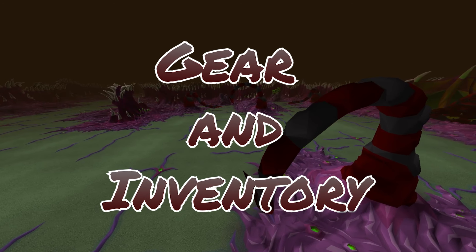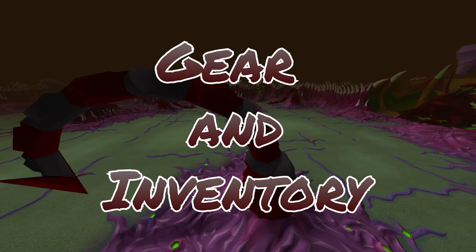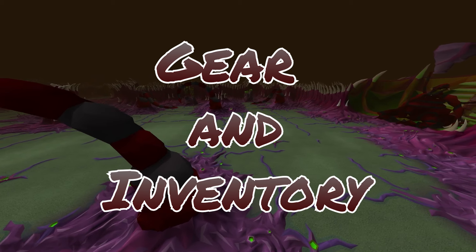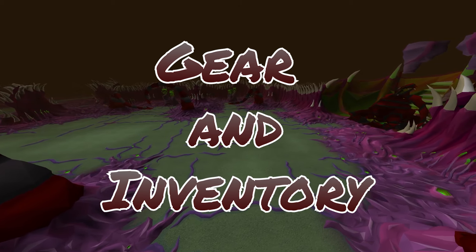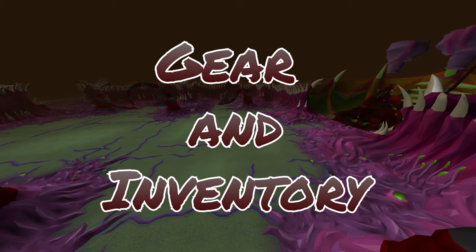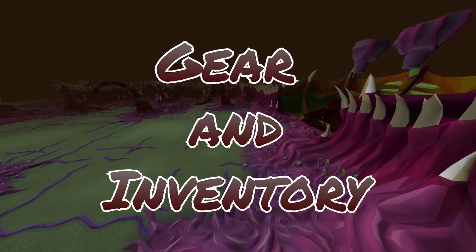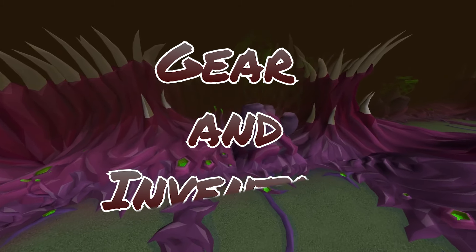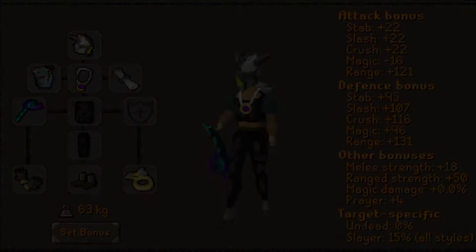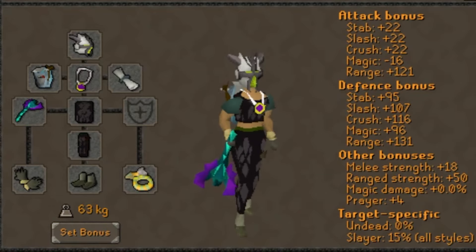For gear, you'll want to bring an 8-way range and melee switch, but don't worry, you won't have to do any 1-tick 8-way switches. I will be showing you two different options for gear for both low and high level players. Range gear isn't as important here since you are only using it for a portion of the fight where you shouldn't be taking any damage — better range gear just means faster kills. Since you will be on task, you'll want to have an imbued slayer helmet or black mask — no exceptions here.